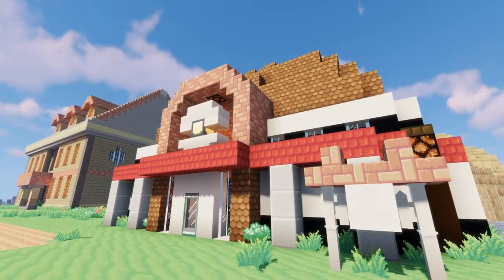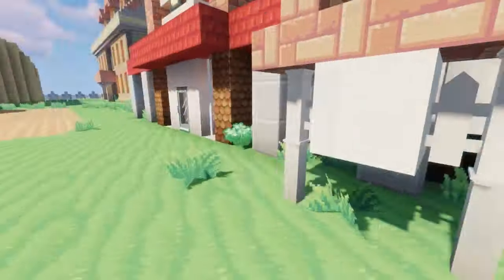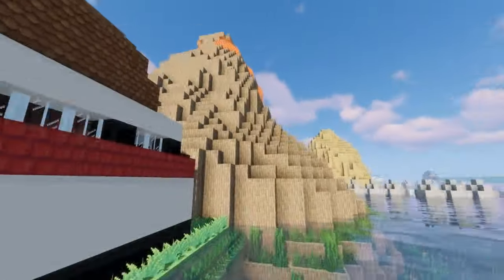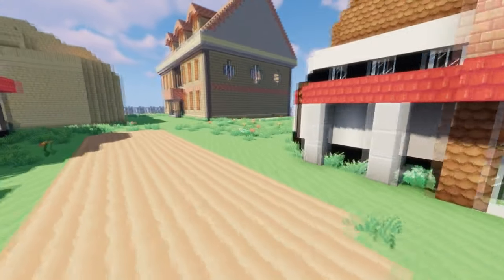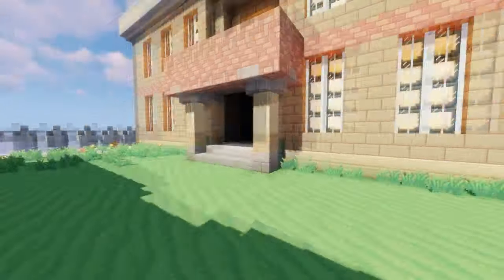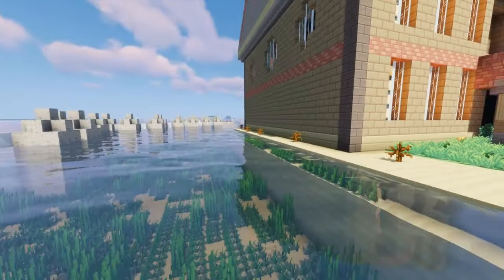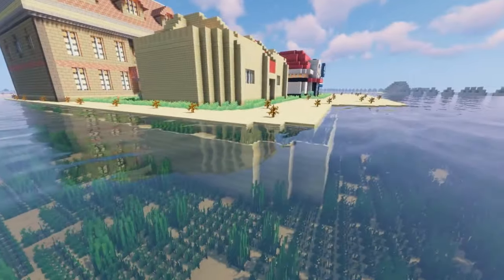I'm happy with the design. So that's the volcano edge over there. Just to show you the side over here as well — that's the mansion by there. And I also gave it a bit of open water on this side as well.